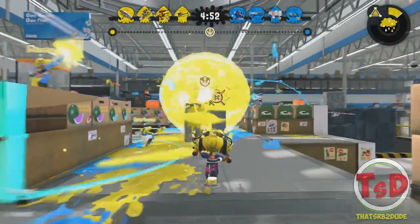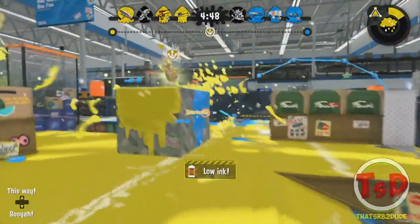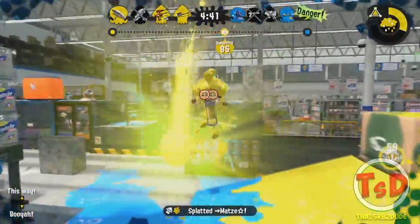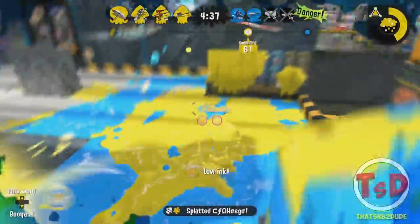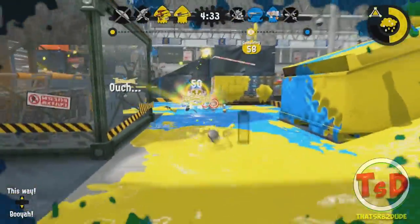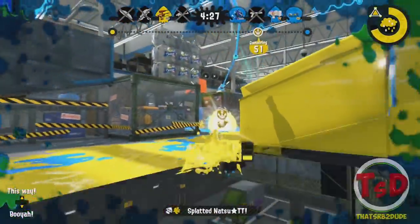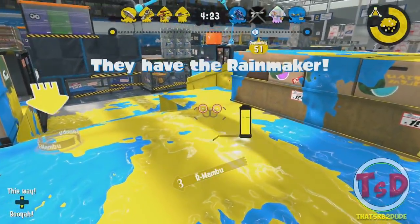So that is pretty much all the patch notes for version 4.1. I'm now going to give you guys my opinions and thoughts on all the changes. First of all, a bunch of them were just painting buffs for the Sploosh-o-matic, the Splattershot Jr., Aerospray, Splattershot Pro, Dynamo Roller, and Mini Splatling.